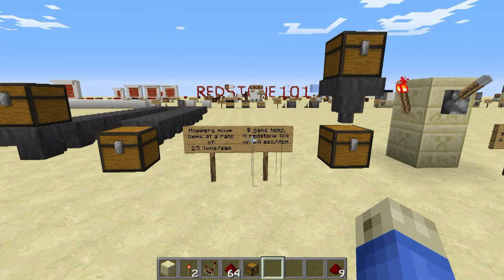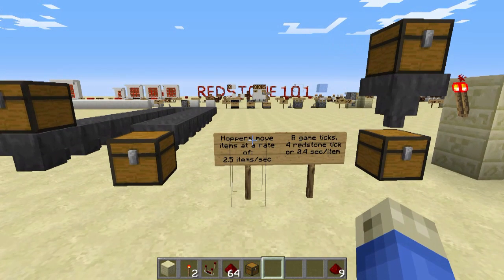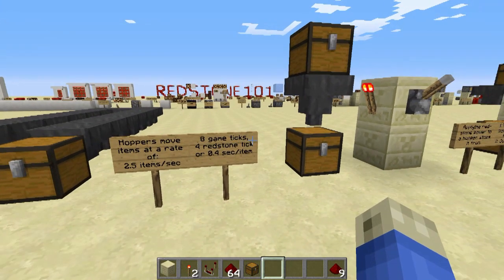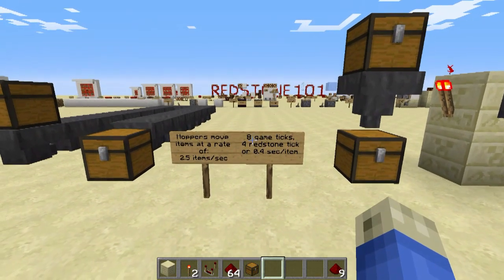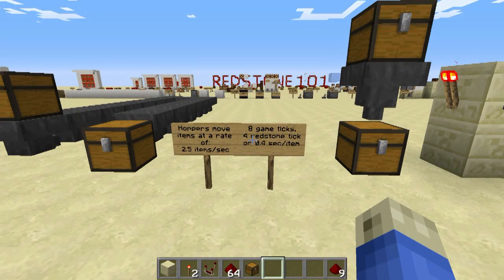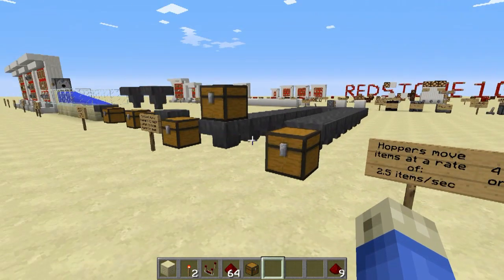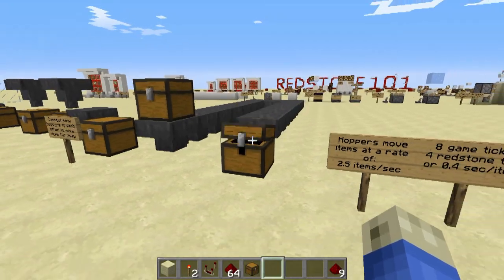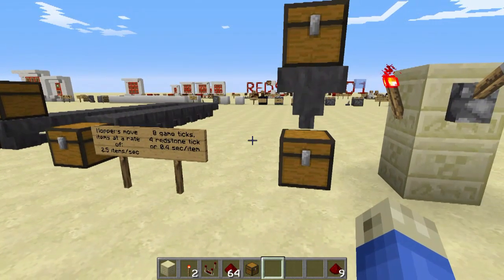Hoppers move items at a rate of 2.5 items every second, which is 4 redstone ticks, 8 game ticks, or 0.4 seconds for every item. That's a detail you don't really need to be concerned about right now, but note it moves items at a pretty good pace — not super fast though.